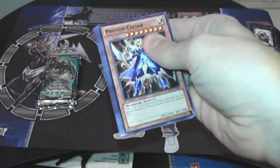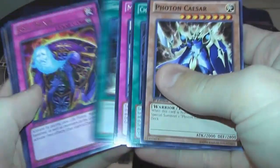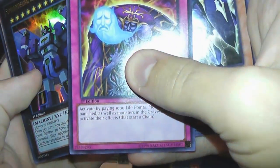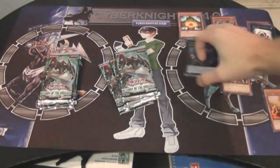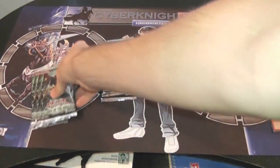Soul Drain — that's pretty cool. And there we go — a Super Dimensional Robot Galaxy Destroyer. It looks like Optimus Prime — one shall stand, one shall fall. That looks pretty cool. It's one of the ones I think is going to be almost impossible to summon, though. Let's open these over here next.